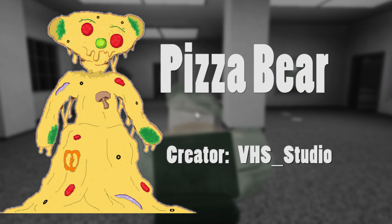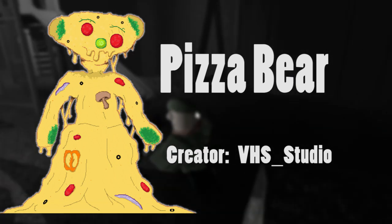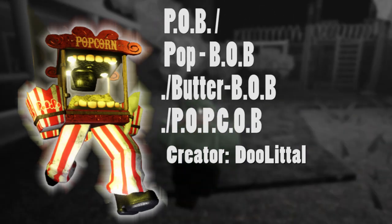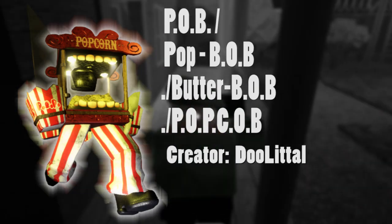Next is Pizza Bear by VHS Studio. I think it's just a really cool idea — Bear's a pizza, and you got like mushrooms, onions, pepperoni. Overall, really cool. Next is Pop-Paw, and this is great — it's a popcorn machine, it's so awesome. Made by Duelito. Duelito just makes some really awesome work. Overall, really awesome.